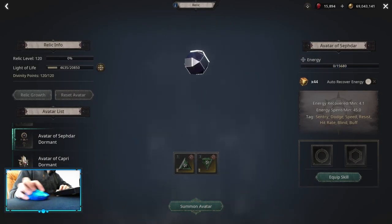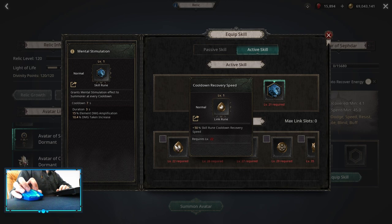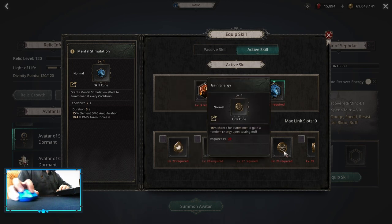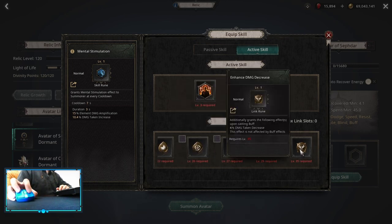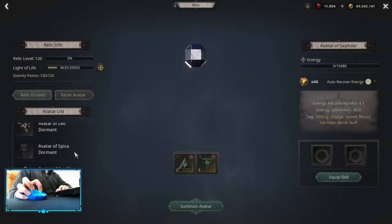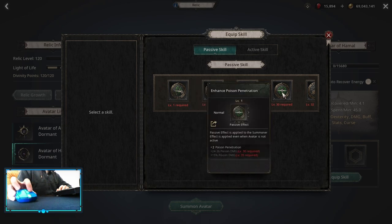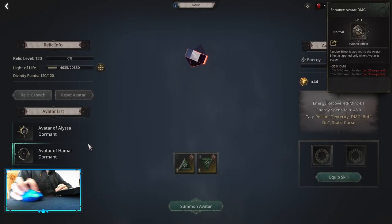For Relics, you want to start with Sabda because it gives Elemental Damage Amplification. You want to get Recovery Speed on it and Enhance Damage Decrease. If you're not afraid of dying, you can pick up Mental Stimulation Effect for more damage. After that, go into Hamal for the passive of Poison Penetration, Poison Flat Damage, and Poison Damage Multiplier. After that, it's up to you.